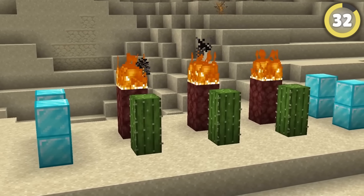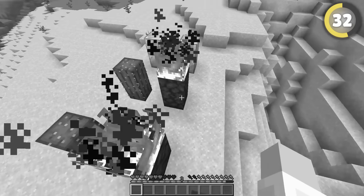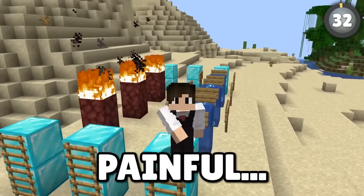Apparently you can make two-block jumps with cactus or fire damage — you just have to time it perfectly. I did it! I've heard you can do it with a bubble column too. That's way easier and much less painful.